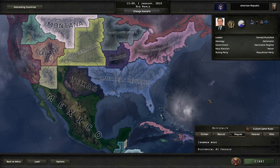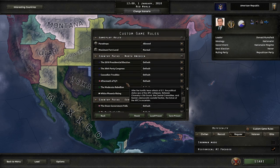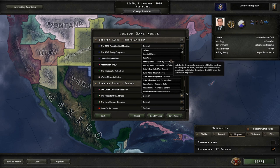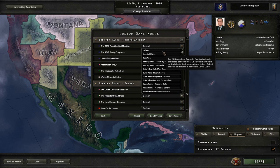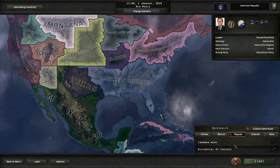This is my first time playing in the broken United States in Red World, so I want to leave on historical AI focuses. That does mean we'll probably end up going to war relatively soon-ish. I don't know that much about America — the 2010 presidential elections, Duke wins, restores Duke — so let's see what happens and let's begin.